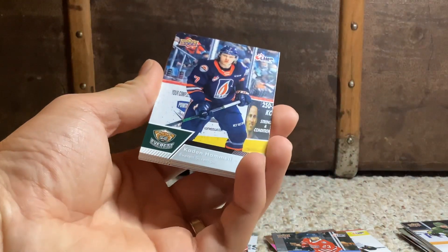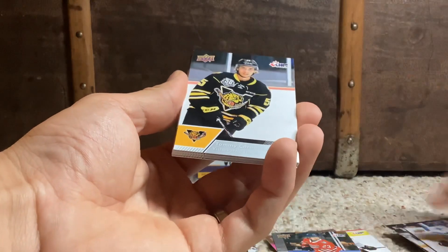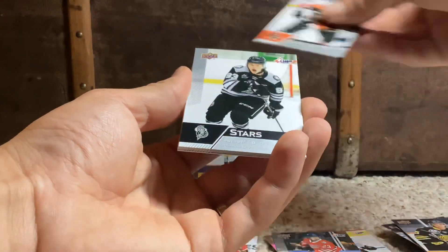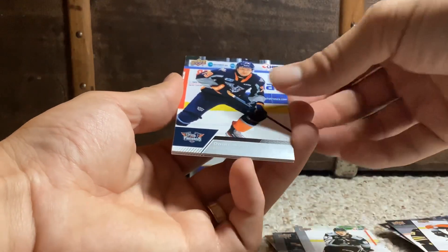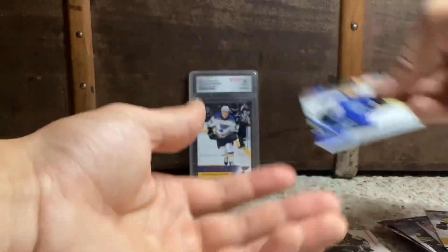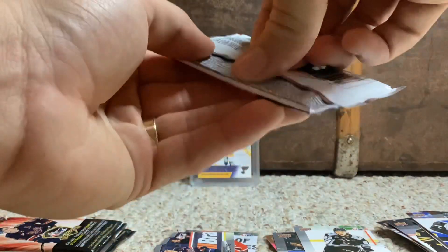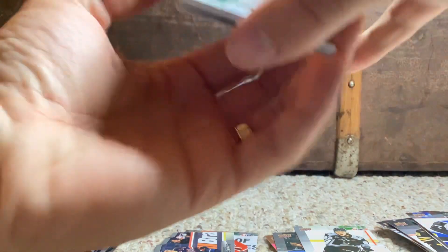We got Caden Hamill with Everett now. Doucette, Cormier, Basha, stars of Samuel Savoy, Dimitri Kuzman, Donovan, and Richard. Yeah, solid box, eh? I will happily take it.